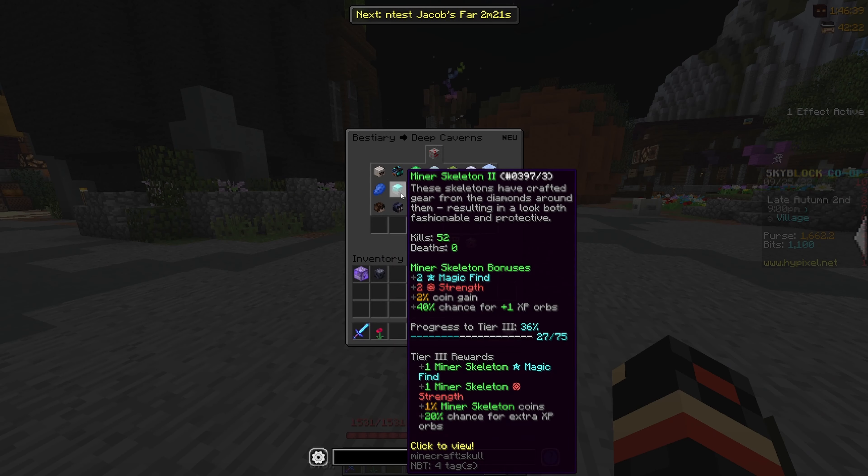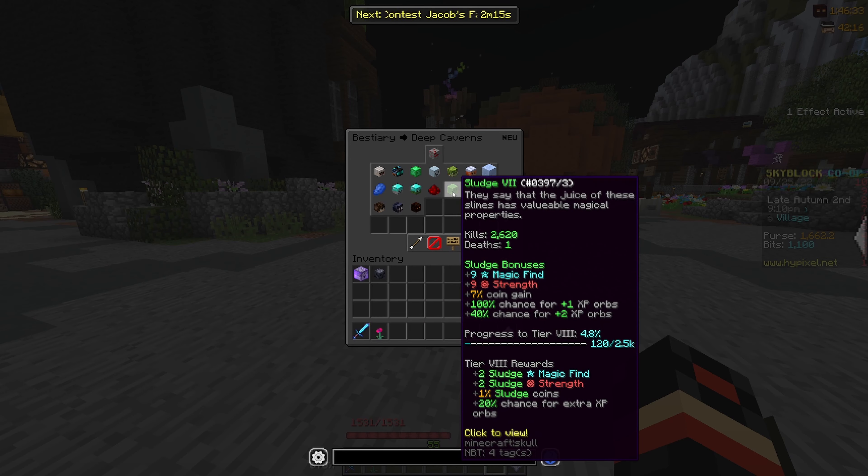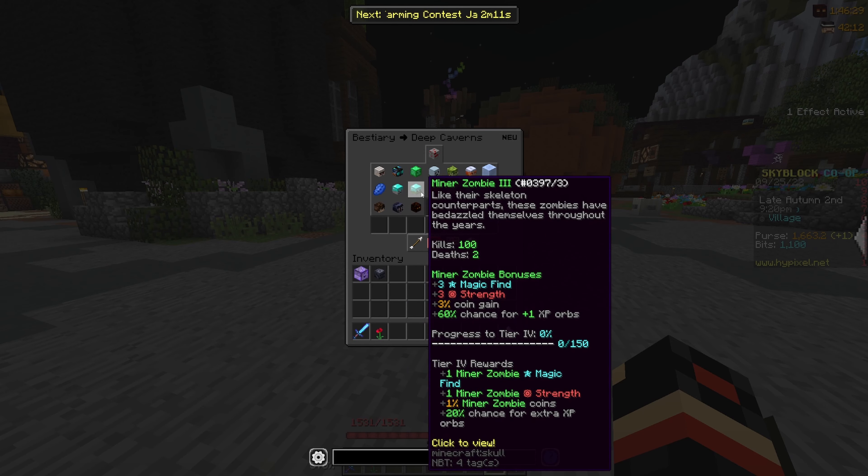I recommend getting all the ones in the deep caverns, like skeletons, zombies, redstone pigment, all these, to at least tier 3 collection.